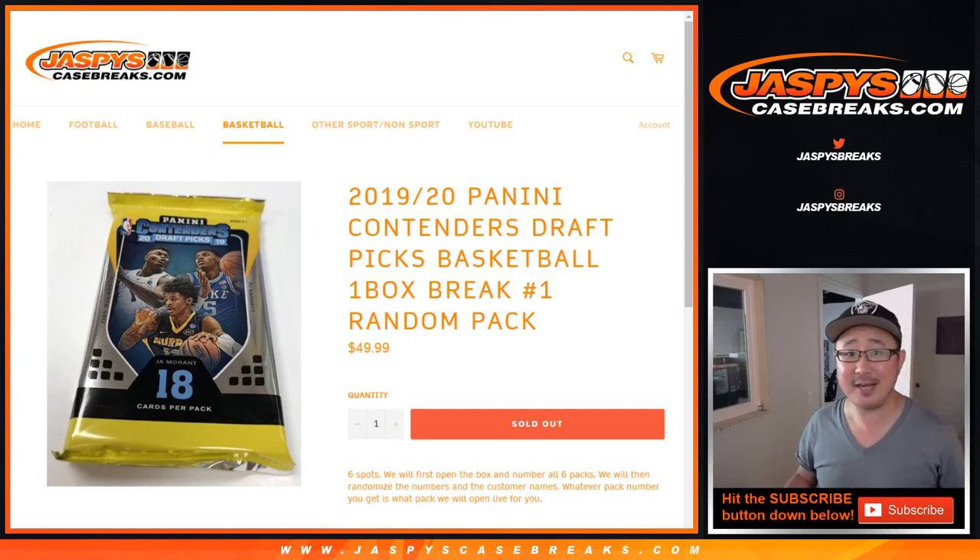Hi everyone, Joe for JazbiesCaseBreaks.com with a one-box random pack break of 2019-20 Panini Contenders Draft Picks Basketball. Zion hunting, Ja Morant hunting, RJ Barrett hunting — a lot of fun stuff to hunt here.